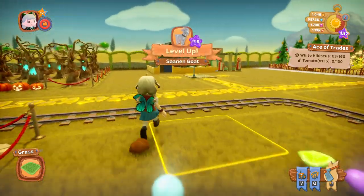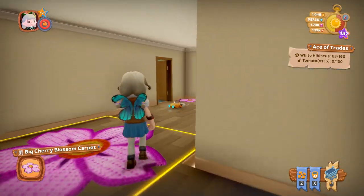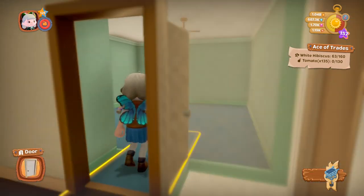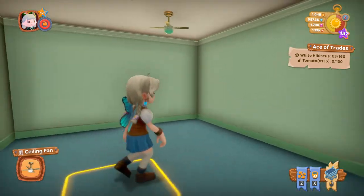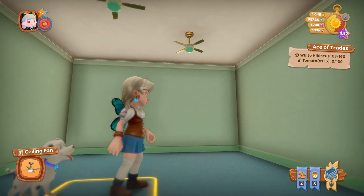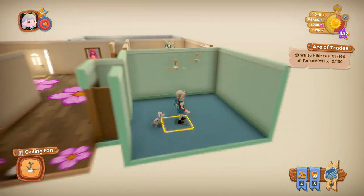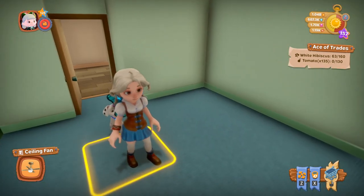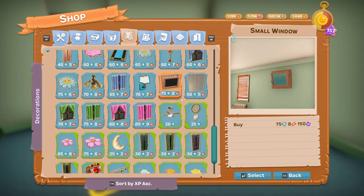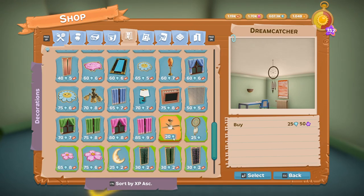Now we've got one more thing. Let's run over to the house. I was prepared this time unlike the last video. We've got these ceiling fans — let me zoom out a little bit so you can see them better. Those ceiling fans will be 500 dandelions to unlock and are 20 diamonds to buy.